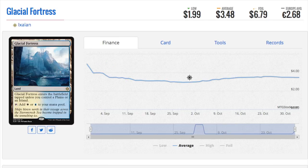Sun Petal Grove is the ideal one to have right now because it's the cheapest. Should the meta shift at any time and green-white be in the meta, it's going to be the most expensive one — going from two to six or even seven dollars.